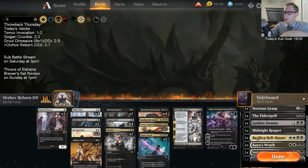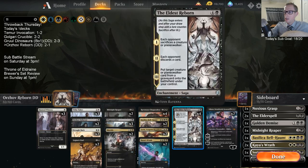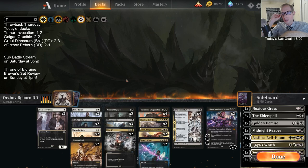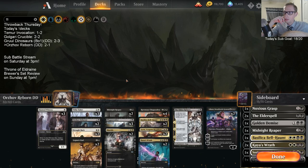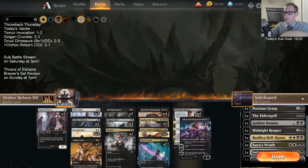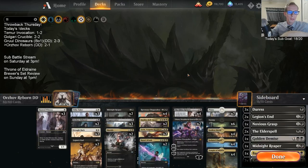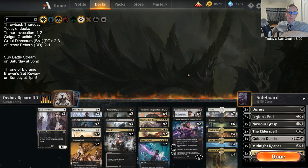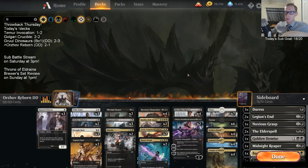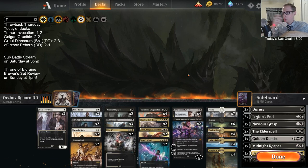I was actually really unimpressed with Plague Crafters for the most part since we don't have enough sacrifice fodder. I know we have Eldest Reborn to bring it back, but I don't even know if we need four. A lot of times the small creatures make Plague Crafter not really do its thing. Maybe that's another way to get another Bell Haunt in there. Plague Crafter is awesome against Planeswalker-heavy decks and absolutely amazing against Esper Control. But I think we're going to be pretty good in those matchups anyway.